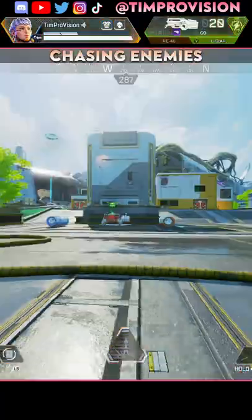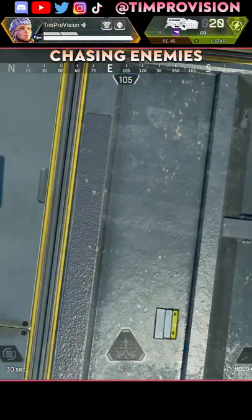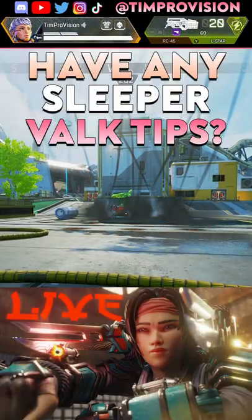A good tip is the reverse missile launch: look down to the ground, jump, and release the tactical rockets as you are jumping to hit those enemies chasing you. Check out the master guide below for more on Valkyrie.